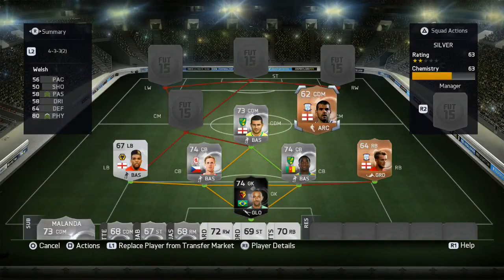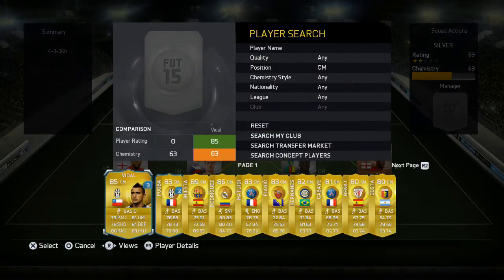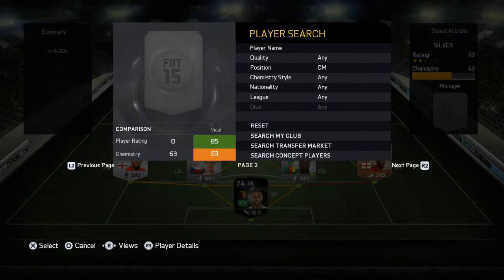Then to our next centre mid we have John Welsh - he's the last bronze player we have in this team. Welsh does a job in centre mid guys - don't be put off by his 56 pace because his other stats make up for it. It only says 58 passing but it feels much more than that, and he also has 64 defending and 80 physical, so he's a very strong player to have in the middle of the park.